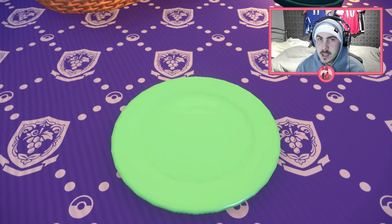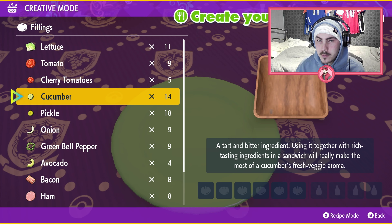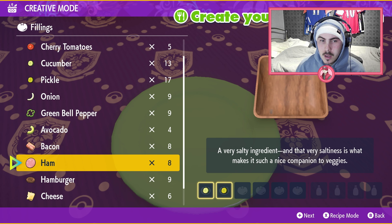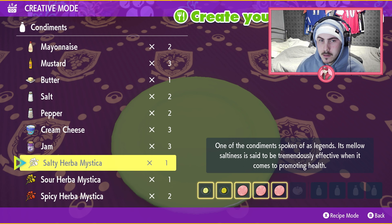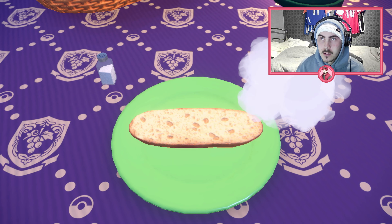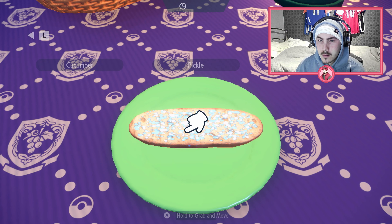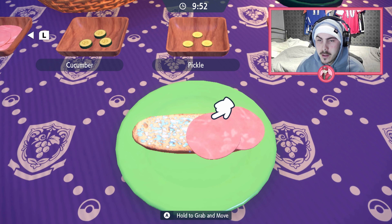We're going to get into making the sandwich and it is the ground type we need today — the Mudbray. Sweet as usual: one pickle, one cucumber. And then for the ground type it is ham, and then two Herba Mystica. We're going to use salty and sour today, which doesn't matter. You've got ten minutes to complete your sandwich — doesn't matter how long it takes as long as you get it done in that time. All the ingredients go on the bottom layer of bread.